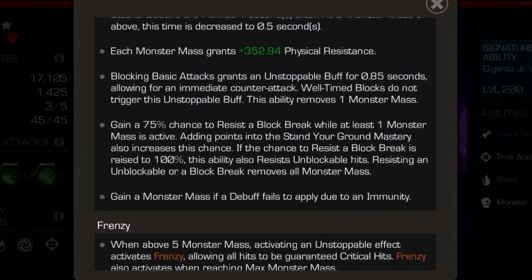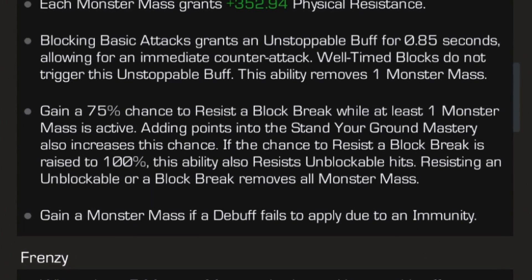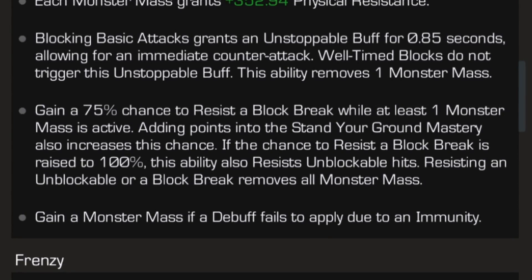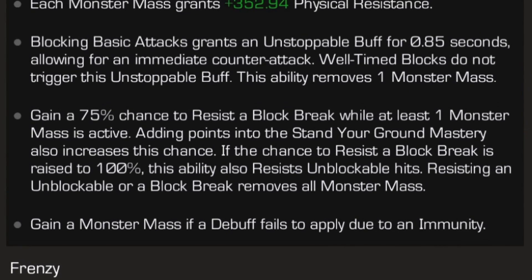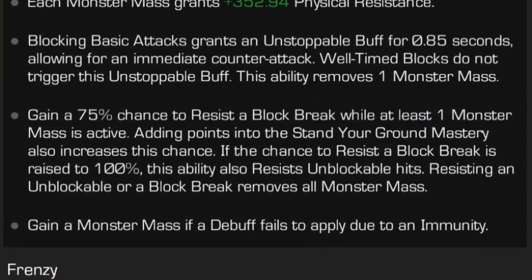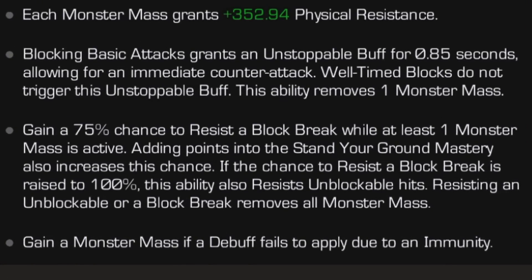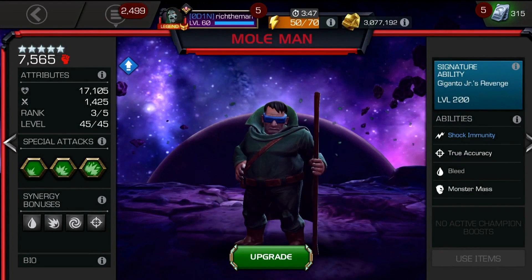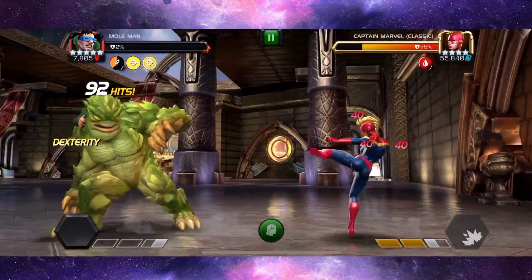Now there is a mastery tie-in ability: gain 75% chance to resist a block break while at least one monster mass is active. Adding points into the Stand Your Ground mastery also increases this chance. If the chance to resist a block break is raised to 100%, this ability also resists unblockable hits — resisting an unblockable or block break removes all monster mass. This champion with the unstoppable ability is going to be a frustration in Alliance Wars defense. I think this is a good offensive champion, but also could be a really tricky defensive one — a double use of methods, defensive and offensive, which is probably the reason he's been given the hashtag 'defensive tank.'